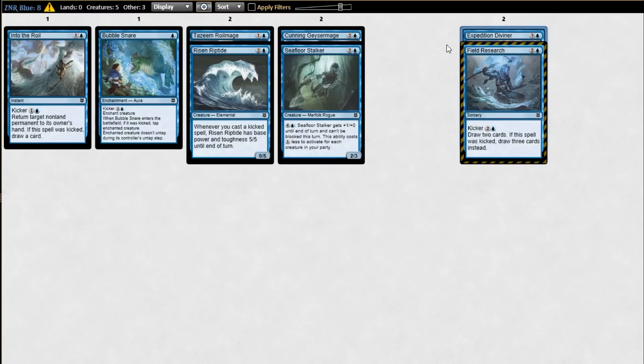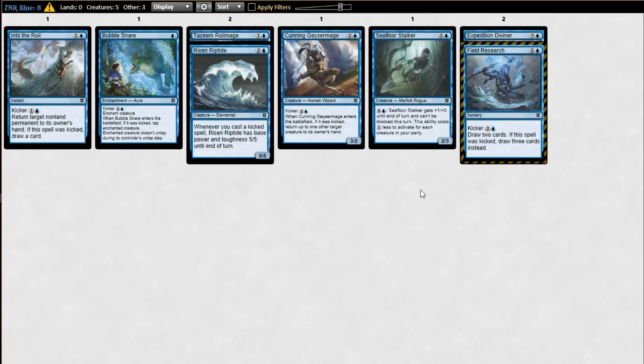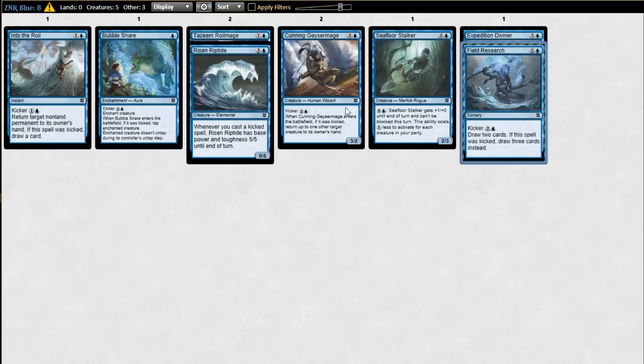This is the great part about this discussion — the evolution of the format changing our evaluations. I'd always had Riptide as three, but Tazeem's been close, so I can buy Kazim as number three. So beyond that, I think Geyser Mage and Stalker are next, with Stalker a little lower. Actually, I think it might be Field Research next. Max Mick, who is one of the trophy leaders on MTGO, released a YouTube video where he talked through his strategy and thoughts about the cards, and he was gushing over blue like we all have been. Field Research stuck out — he thought it was really, really good.